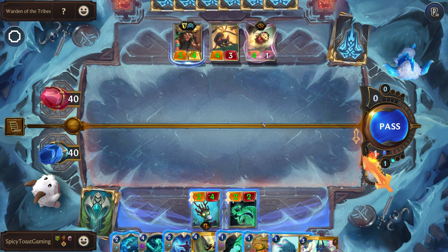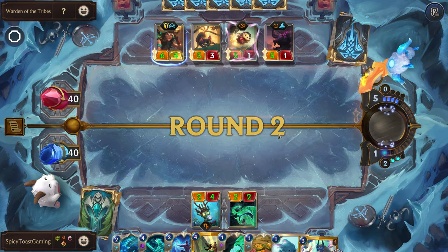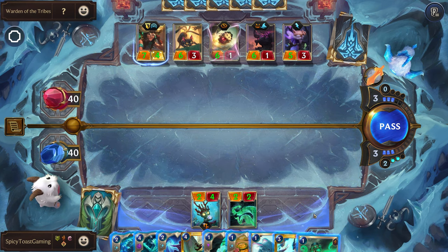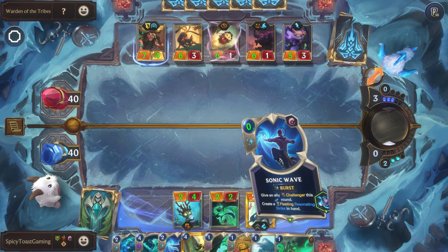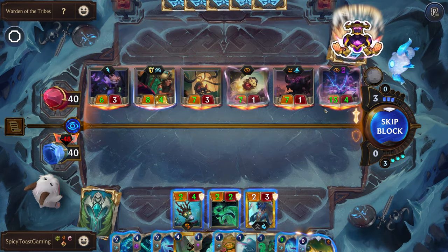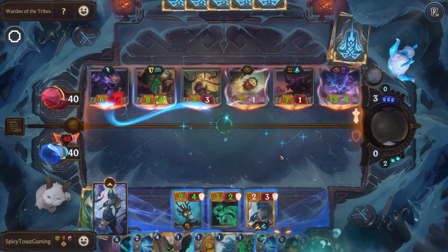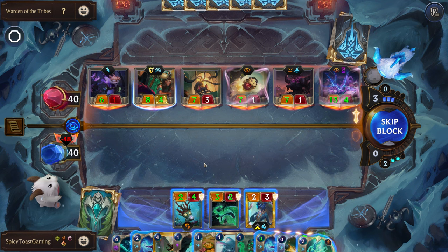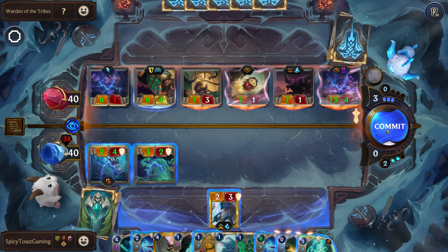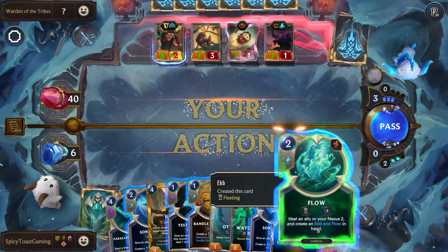Goodness, four damage already — a little rough. Yeah, that's all right. Oh my, they keep playing stuff. So we might not be able to make it — yeah, we had one spot too many. Goodness, so much. Let's see if we can get lucky and kill some of these beforehand. Man, that is so much damage. I think we'll just have to pass, which is a little unfortunate. And we won't have a unit on the board for Nami to buff up. So that is a little sad.